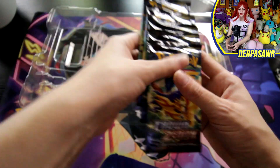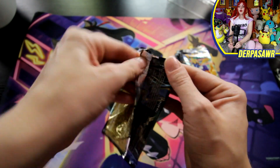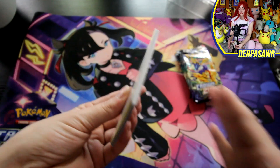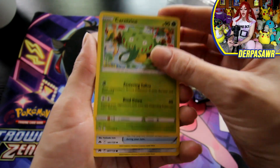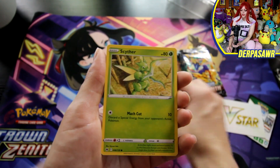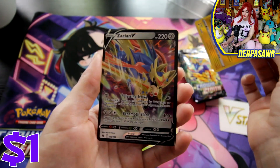And we've got our five packs. Not a lot today, but I am expecting great pulls — Crumb Xenos has been treating me pretty well lately. We've got Crushing Hammer, Carnivine, Rare Candy, Aaron, Riolu, Starly, Scyther, Pokeball, a Radiant Charjabug, and a Zacian V. A sword doggo and a nice shiny radiant card to start us off with.